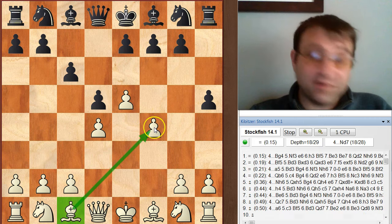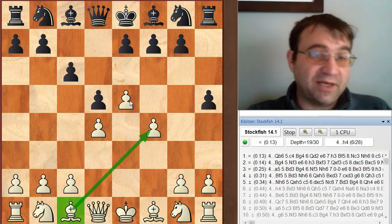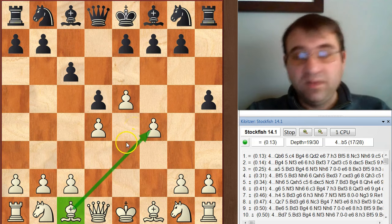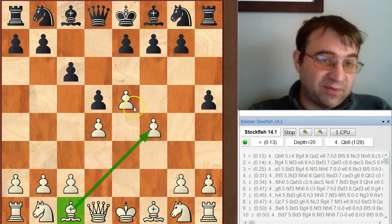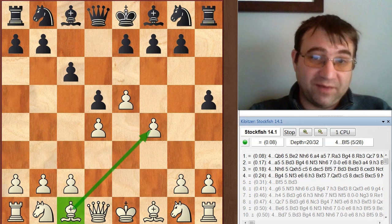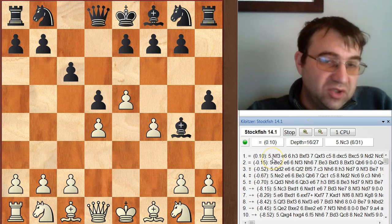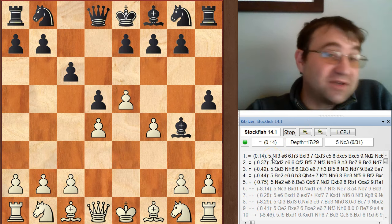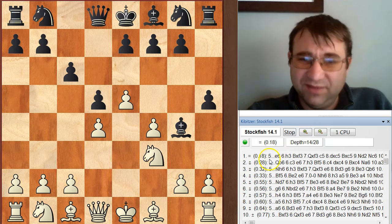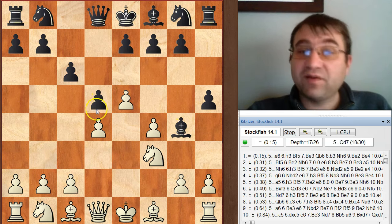Why did you lose your whole advantage? You lost it because now the position is closed, so the tempos don't matter. The fact that you were up a half tempo when black played h5 and you moved center pawns doesn't matter anymore because the position is closed. Positionally, white has a little bit more space - that's good. But white has a bad bishop. This dark-squared bishop is a bad bishop, it's hitting its own pawns, whereas black is going to be able to get rid of its bad bishop by playing Bg4 right away.